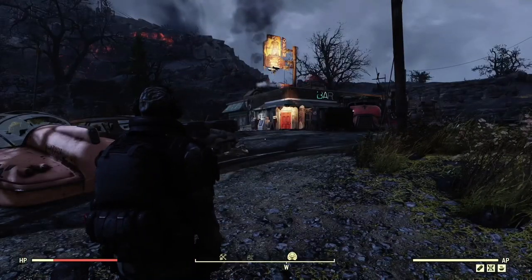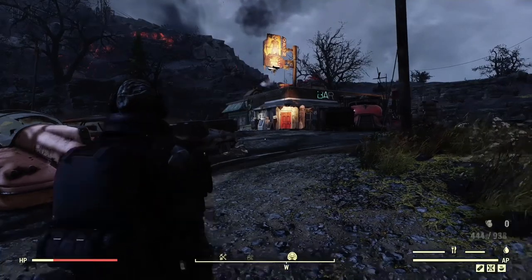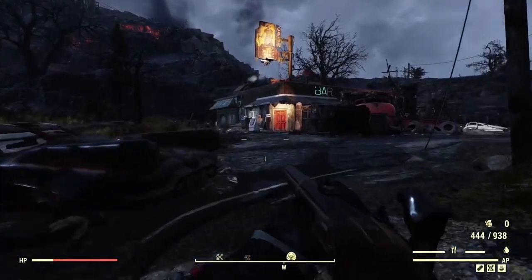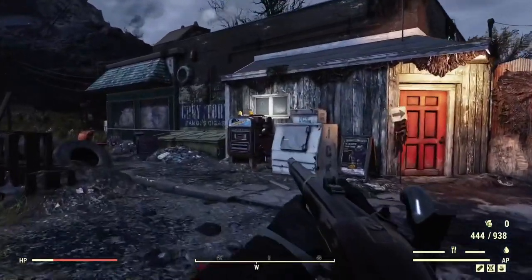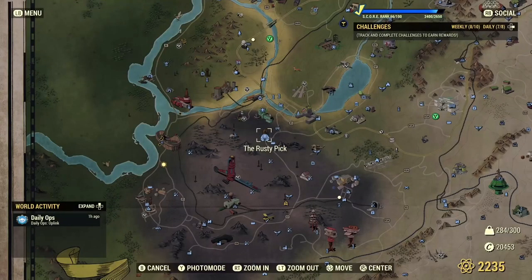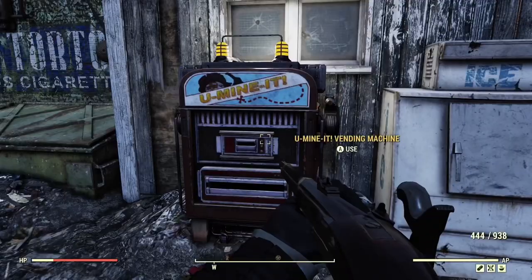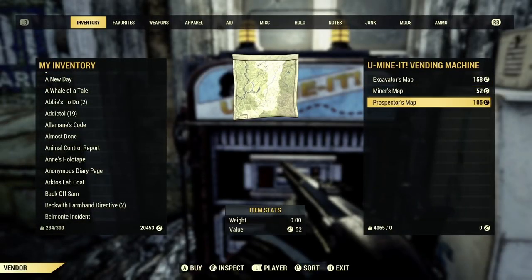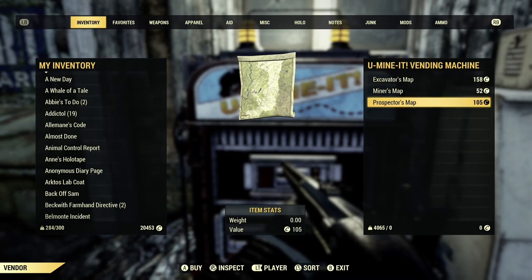First, go to a You Mine vending machine — there's one right by the Purveyor, as you can see here. Once there, just buy the maps inside the vending machine and the glitch is almost done. If you already have all three maps inside the You Mine vending machine, great — you don't need to buy them.